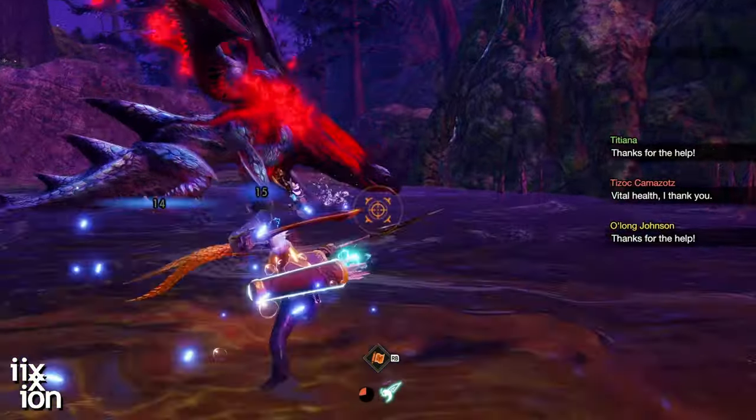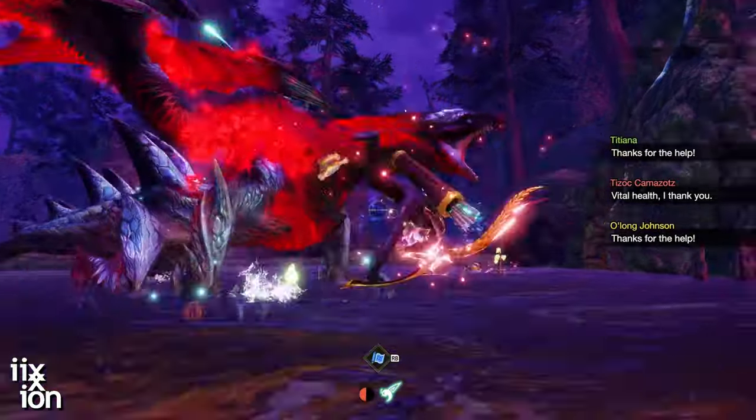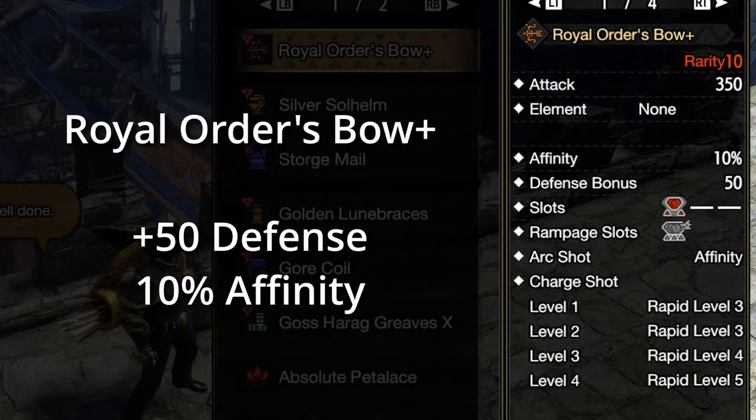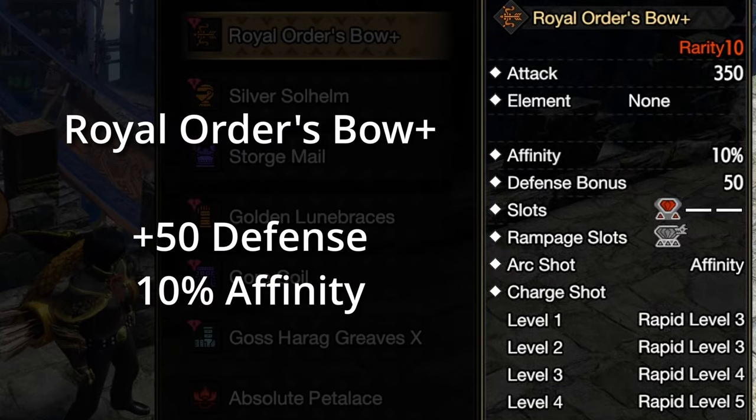How did I manage to achieve this blissfully deadly build? It all starts with the bow itself. The Royal Order Bow has plus 50 defense built in. That's like getting a seven or eight percent boost to defense, which is the difference between a one shot and you staying in the fight.